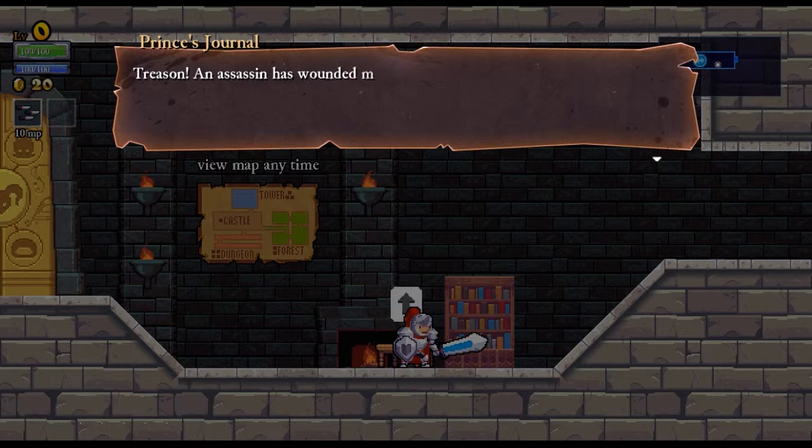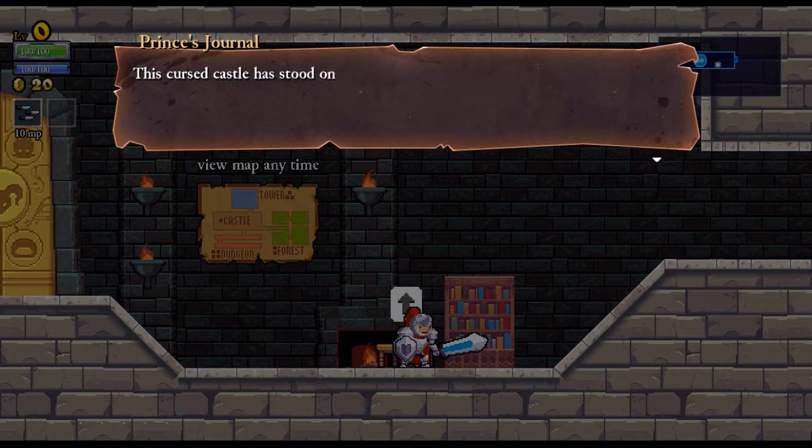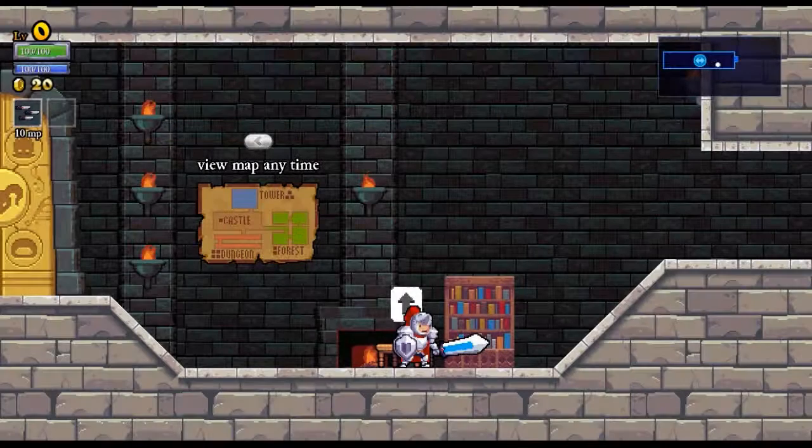Journal entry number one: Treason. An assassin has wounded my father, the king. To bring order back to the kingdom, he has sent my siblings and I on a quest to save him. Together we will venture into the cursed woods and enter Castle Hampson. This cursed castle has stood on the edge of the woods since time immemorial. Rumors say that within it dwells an item which will cure an ailment. Tonight I will get a head start over my brothers and sisters and set forth on my quest while they lay sleep. To fail this quest would be an embarrassment to my name.